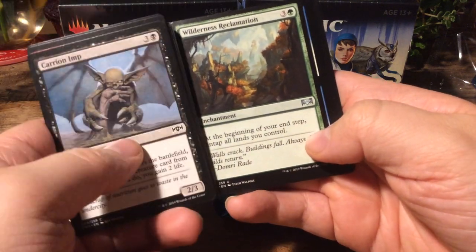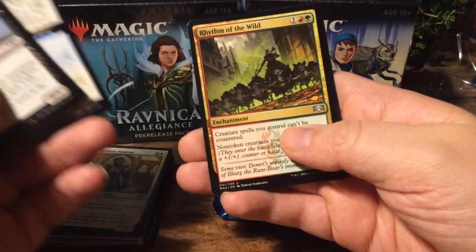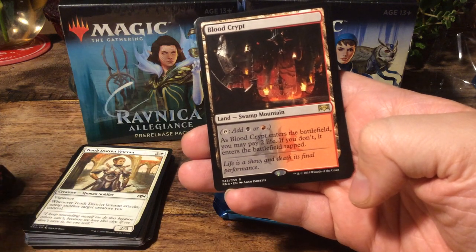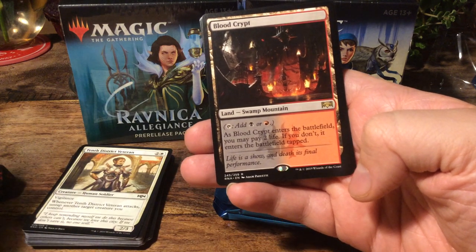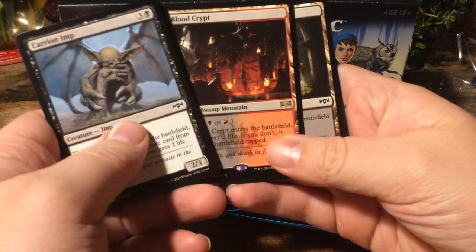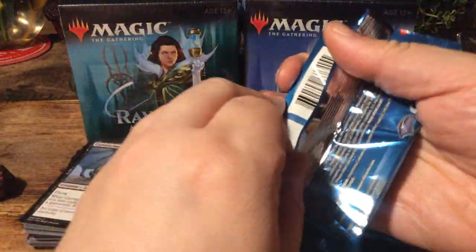Wilderness Reclamation — also a very good card. Depose and Deploy. We have Rhythm of the Wild. And we have, oh nice, a Blood Crypt — our first Shockland of the bunch! It's a Swamp Mountain. Very cool. Needed that one badly, because I only had one.